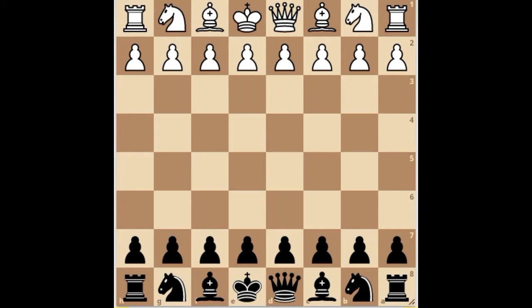The trap occurs in the Smith-Morra Gambit. In this gambit, white starts off with e4, black replies with c5, d4 and c takes d4, c3, d takes c3, and knight takes c3.